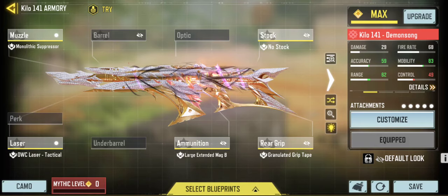Next up we have the Kilo 141. I tried out one of the pro players' builds from World Champs — one of Tribes' builds. I love the build, but I personally prefer faster ADS. Tech's build for the Kilo 141 is a straight-up beam. It has slower ADS, but when you shoot it you literally melt the person with that build.